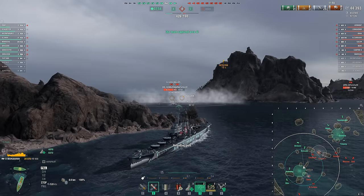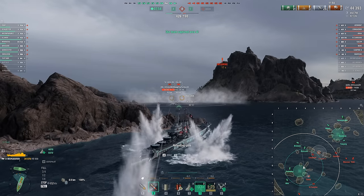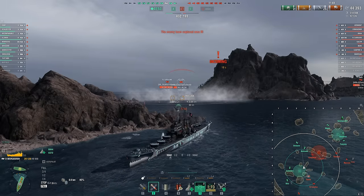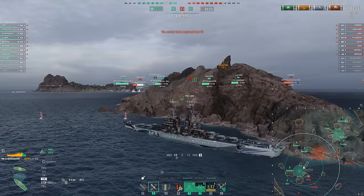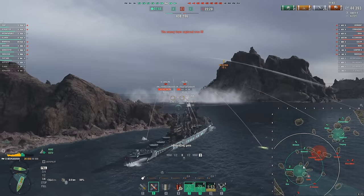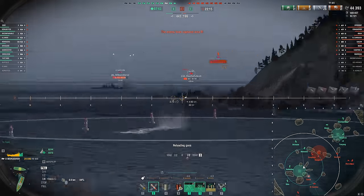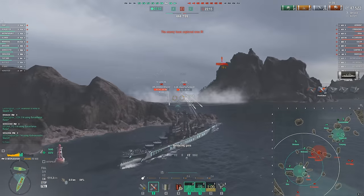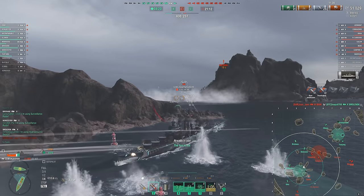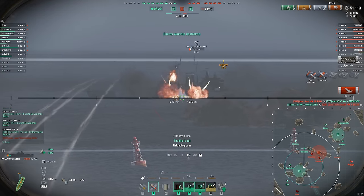For team play, Worcester can be very strong in random battles. You don't see it as much in competitive just because it doesn't have the tankiness that some of the other radar cruisers have, or the shell velocity, and longer range radars are much more useful. Barely arcing some AP over and getting some citadels on the Salem. Our AP can do some decent work, but I push out just a little too far and eat that Conqueror salvo, so we trade out the Salem.